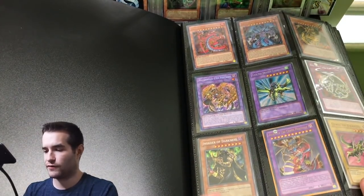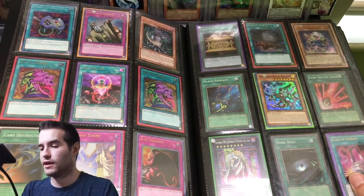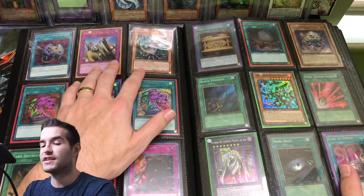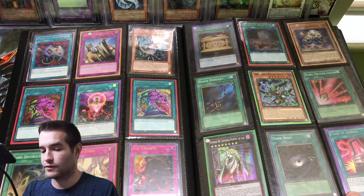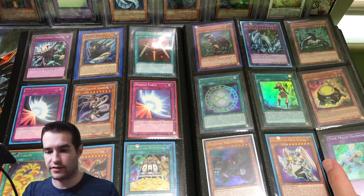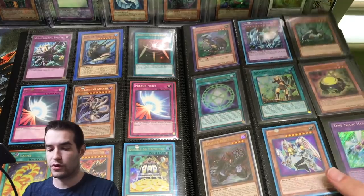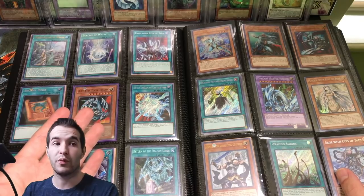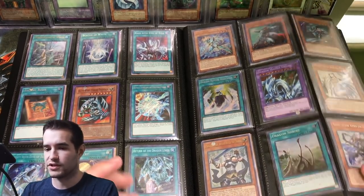We've got Invader of Darkness - that's cool. Millennium Eyes Restrict is cool. There's a lot of cool stuff so far. Obviously the Collector Rares are top notch. First edition Gold Chaos Sorcerer - I love that card, I think it looks really good. Card of Demise, Fireflint Lady. We've got some decent staples. Destroyasaurus, a random Mirror Force, stuff like that. We have a DB1 Blue Eyes Toon Dragon - that's pretty cool. Dragon Shrine. A bunch of stuff from Legendary Collection.